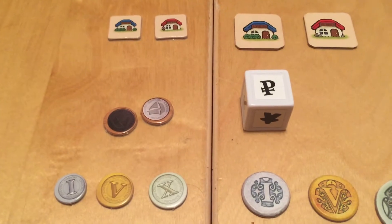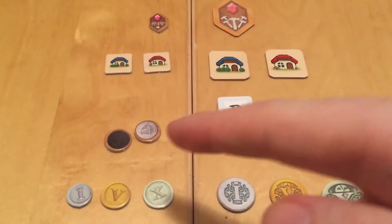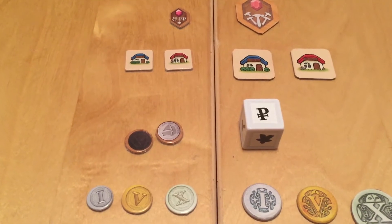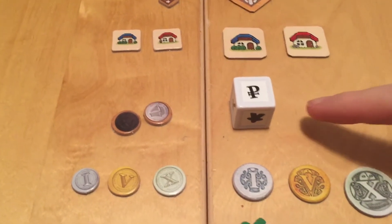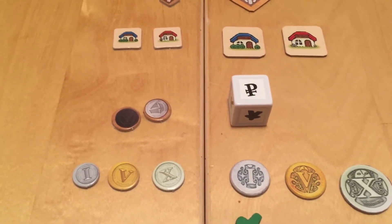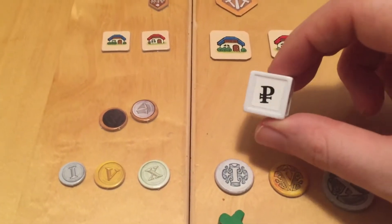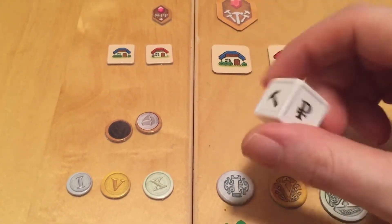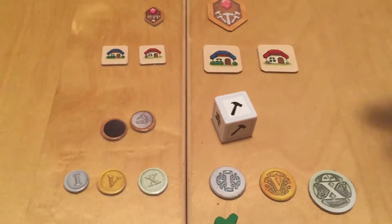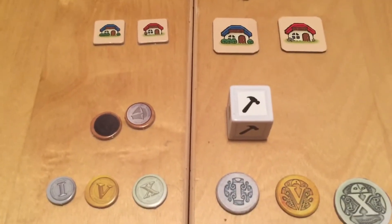Another change between the original game and the new game: in the original game there were little tokens that you would shake in your hand and toss, and you'd end up with black and white, meaning you could get a sailor if you spend three coin. In the new game you just roll a die. It evens out the odds — we wanted it to be a little more likely that you could get sailors, so now the odds are even. You get two of each icon and just roll this. This is not the kind of die you're getting — for the prototype we're just using a sticker die, but the final die is going to be a wooden die with screen printed icons on it.